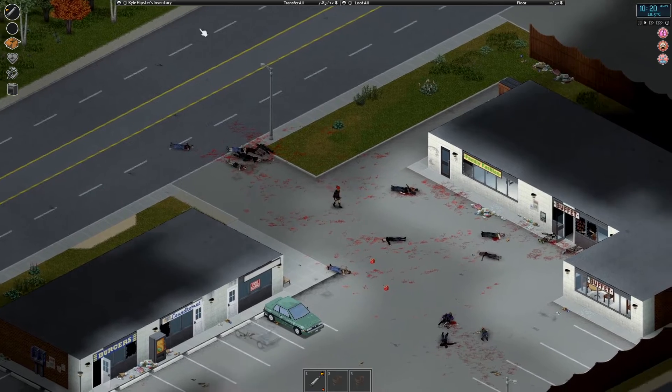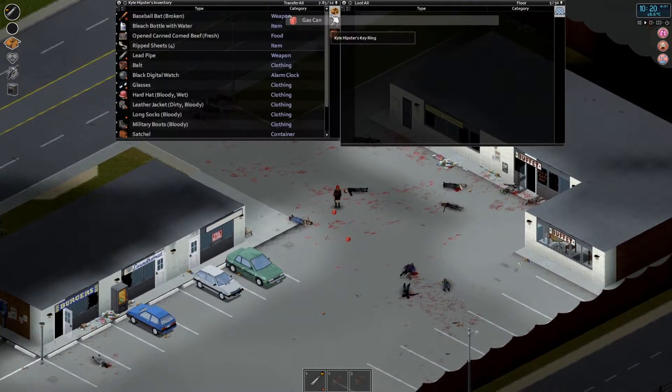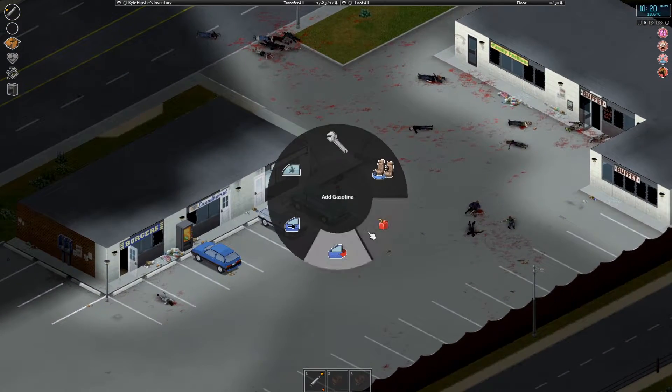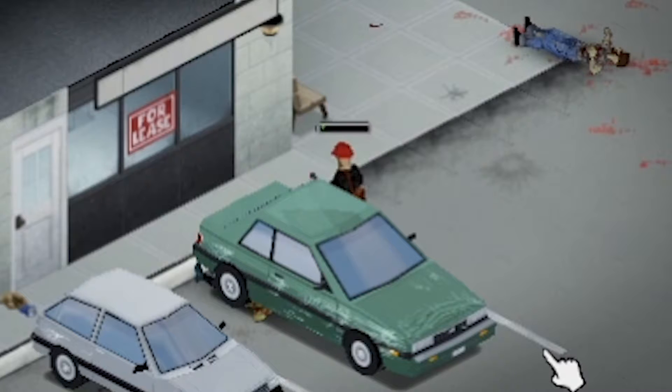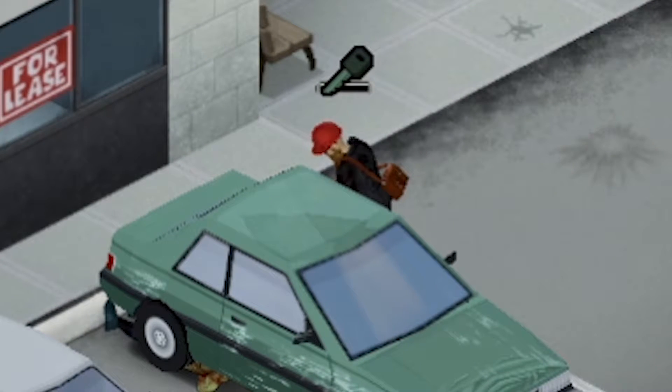I just have to put these two gas cans in the car and then we can make our way to one of the generators. You can open up the menu by pressing the V button, then add gasoline, and it should automatically add the gasoline to the car, which should clear our overweight status.